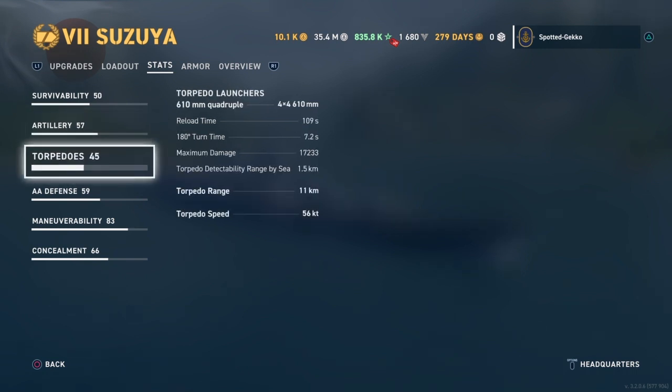The ship can stay concealed while you launch torpedoes. We have four quadruple 610mm tubes, meaning you can launch eight torpedoes per side, which is really good. Reload time is 109 seconds, turret turns at 7.2 degrees per second, maximum damage is 17,000 — definitely those big-yield Japanese torpedoes. Torpedo detectability is 1.5km and range is 11 kilometers. However, speed is only 56 knots — just 5km/h faster than those slow Italian torpedoes. You could probably get the speed over 60 with a torpedo build.